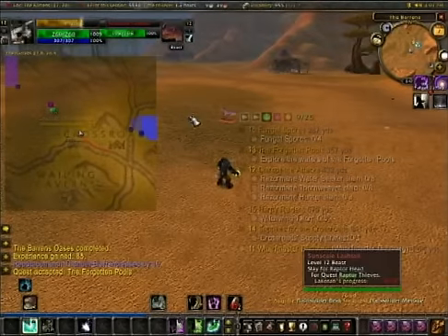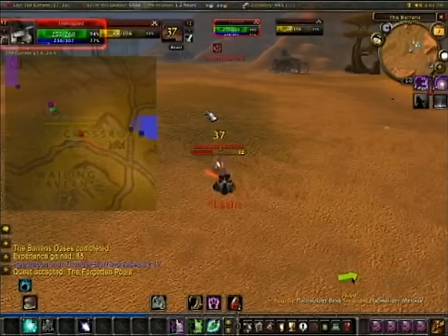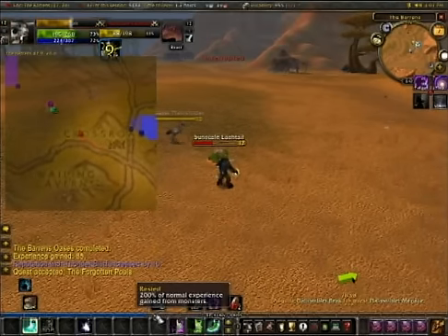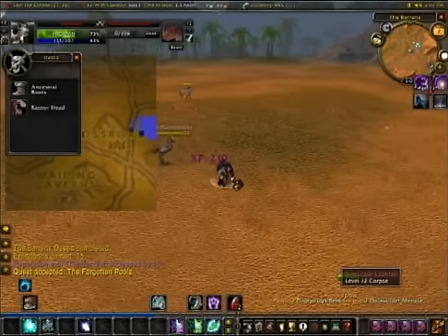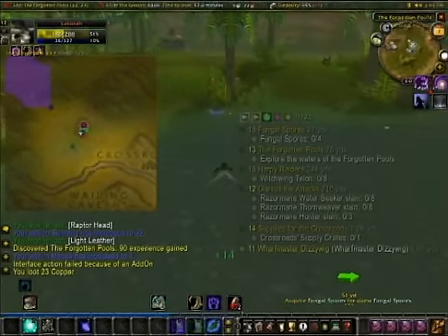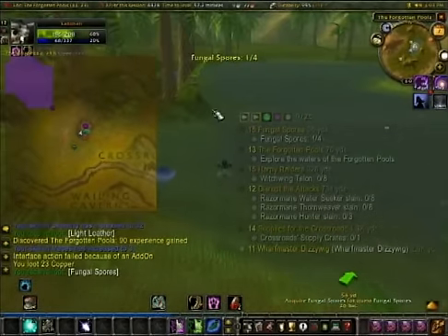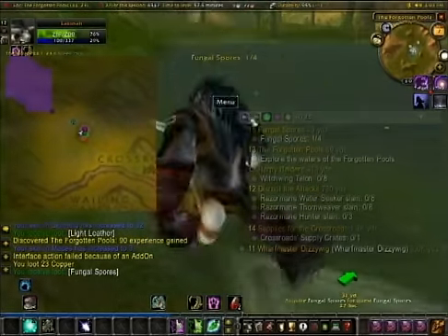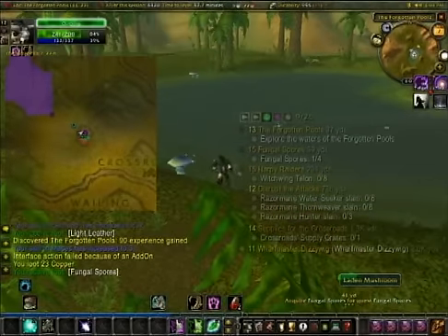The Raptor Heads from the Raptor Thieves quest have a 100% drop rate, which is always nice. An easy way to do the Fungal Spores quest is if you have herbalism like I do and you're tracking it — you'll see these laden mushrooms, and you're going to want four of them. To explore the Forgotten Pools and get that quest objective, you see where these bubbles are coming from? That's an underground air fissure thing — just go up to it and you'll get the credit.